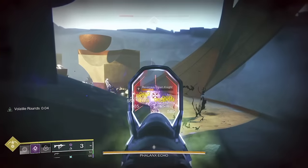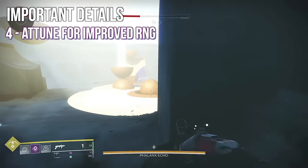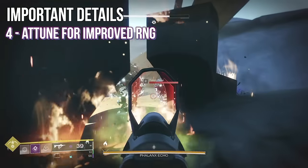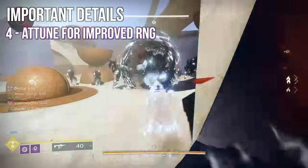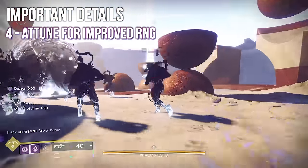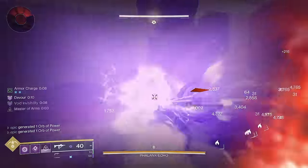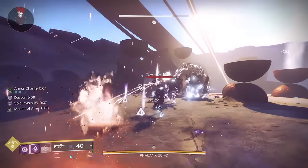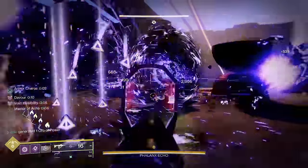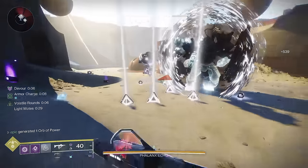Last thing before we dig into the weapons: you can attune for these weapons. There's gonna be a mechanic in the Hall of Champions that allows you to increase your RNG while playing Onslaught for a particular weapon you're interested in. So instead of searching through a mountain of engrams for a single weapon, you can attune to have a better chance at getting the weapons you actually want. Personally, I don't need a fourth Hung Jury. Now let's get on with it.